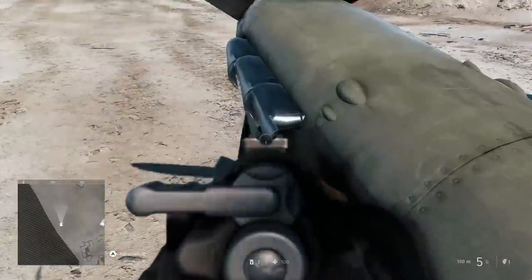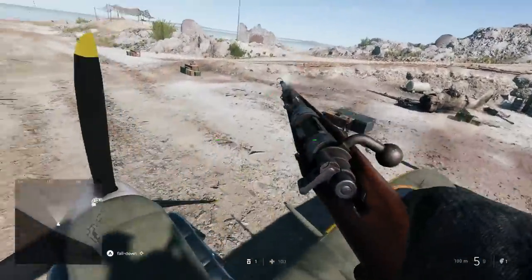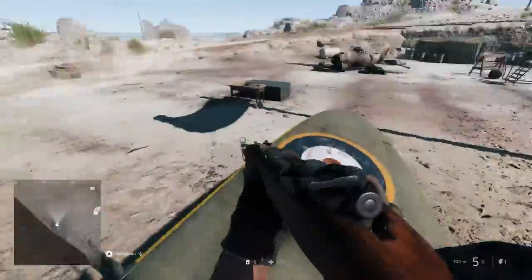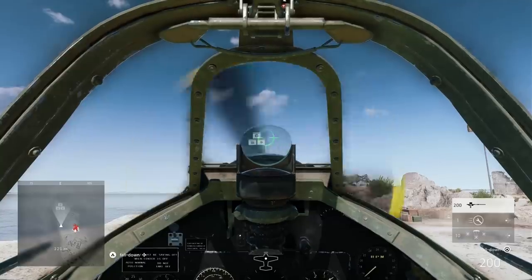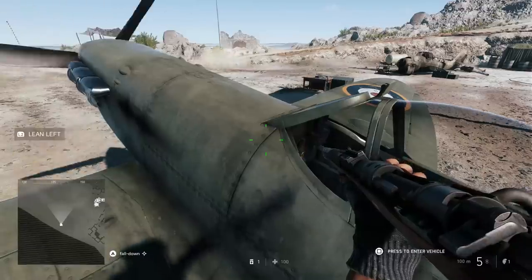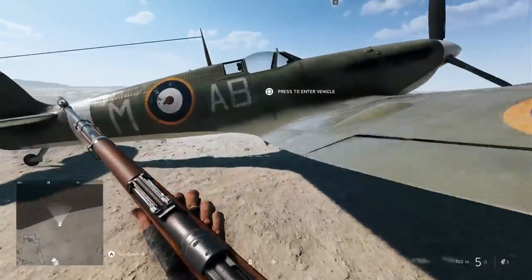Another cool detail can be seen with the Spitfire — take a look at the nose exhaust when firing off the engine. I have no idea what it's called, so I'm just going to call it nose exhaust. You can see the fire shooting out of it when starting the engine, from outside the plane as well as from inside the cockpit. Pretty cool.